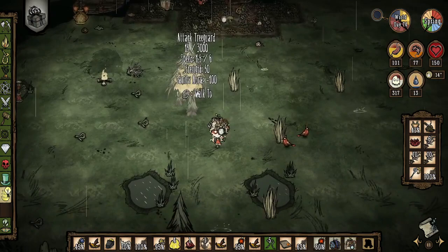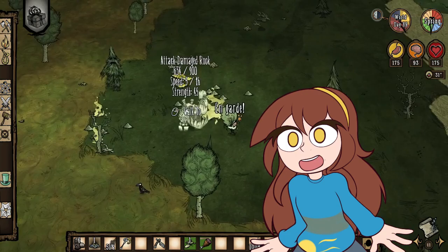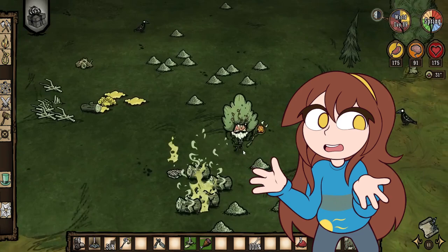Tree guard drops are immune to fire. Even though the drops may start smoldering when the tree guard dies, they are not immediately turned into ashes like many other creatures. I heard there is also another creature that also does this, but I don't know which. Maybe you guys know — if you do, let me know.